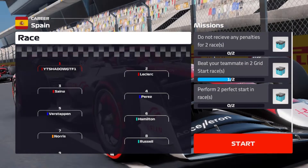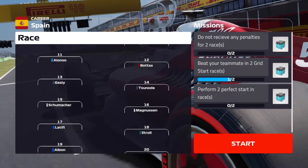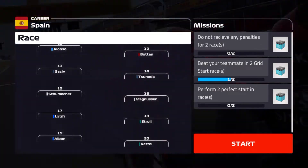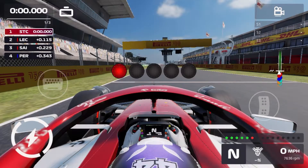Here's the starting grid: it's us, then Leclerc, Sainz, Paris, Verstappen, Hamilton, Norris, Russell, Ricciardo, Alcon, Alonso, Bottas, Galdi, Sonora, Schumacher, Magnussen, Motifi, Stroll, Albon, and Vettel rounding up the grid. But here we go then — five red lights. The Spanish Grand Prix, leading off from pole position.